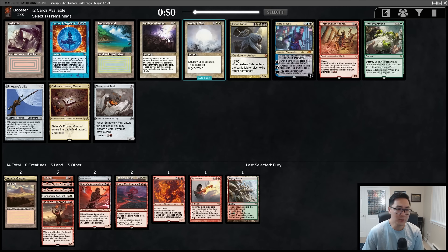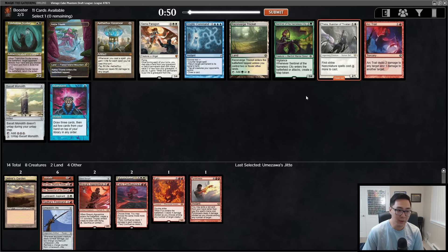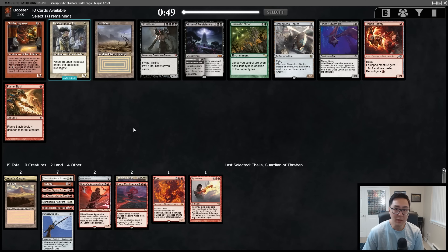This pack has Wrath of God and Winds of Abandon. Wrath isn't what we want in this strategy. There's Umezawa's Jitte and I'm going to take it over the Earthshaker Kenrith — I think it's just a stronger card. Maybe we table the Kenrith or Scrapwork Mutt. Then there's a Thalia — perfect, phenomenal two-drop to play here. Very happy to pick up Thalia, and maybe we can wield the Seraph of the Sword.